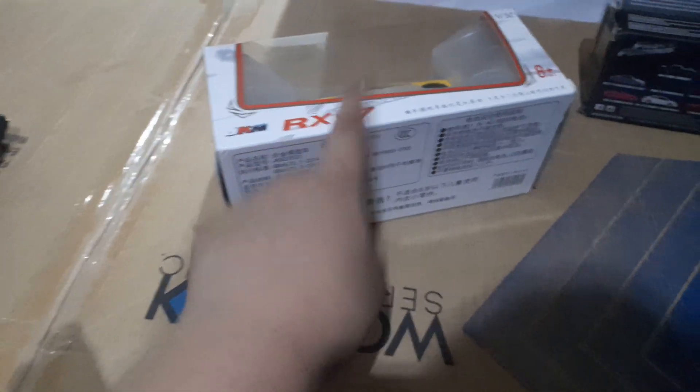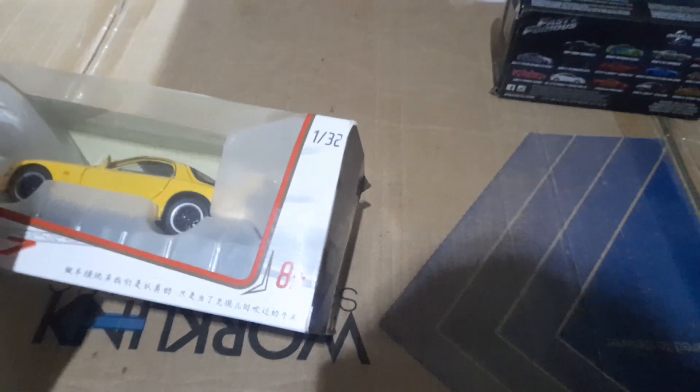Let's go to the Moss Dark 7 by Jackie Chan — it's a 1/32 scale with a splash on it. This is from Grace Hobbies; thanks to Grace Hobbies for sending me this. It's covering the Moss Dark 7 and the color I picked is yellow.